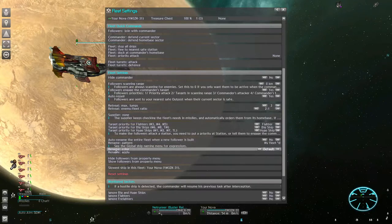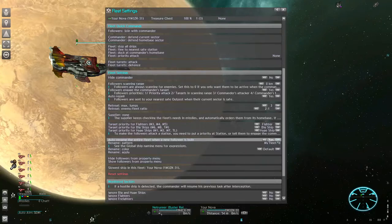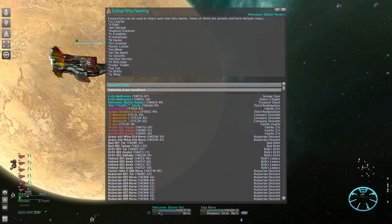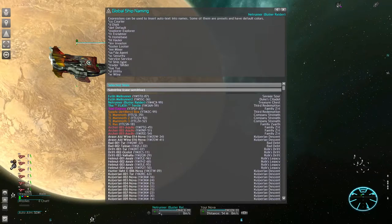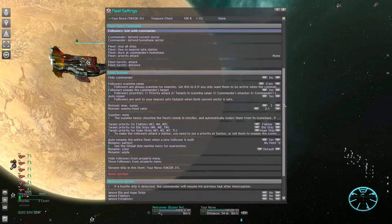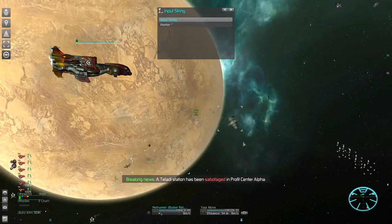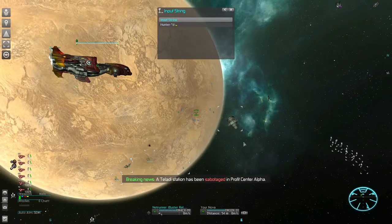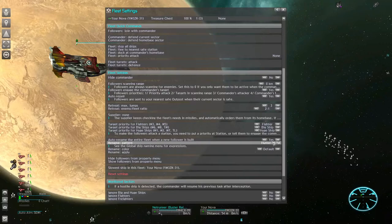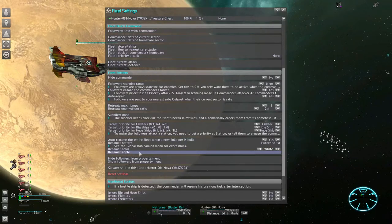We are happily using the auto-renaming feature. Activate the option to keep the fleet names updated all the time, even when new replacement ships join. This rename pattern uses the same expressions as the global ship naming menu screen in your player console — the most useful ones are ship type and digit to give each ship an individual ID. In this example I want to call them 'hunter' followed by a digit and the ship type, so I type: hunter-[digit]-[ship type].